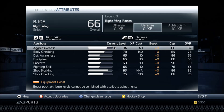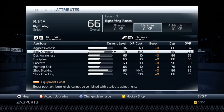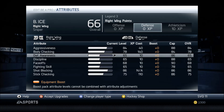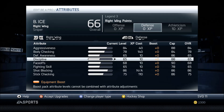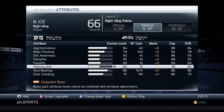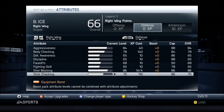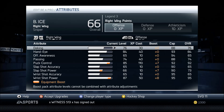The only categories on this page that count for anything are aggressiveness, body checking, and stick checking. Aggressiveness 84, body checking 78 — he still hits people even though he's little at 5'8". Defensive awareness doesn't affect anything; I think it's only for computer players. Discipline only affects if you use the right stick to check — it helps with elbows up, charging, stuff like that. Shot blocking 86, stick checking 75. I'm not explaining my boosts here — you can pause the video and go through them.